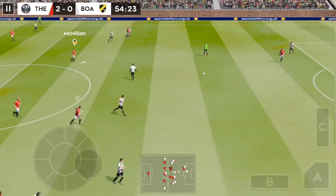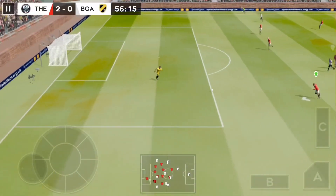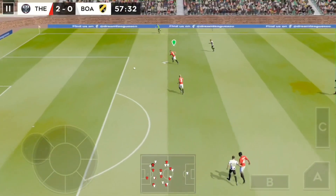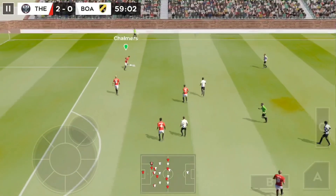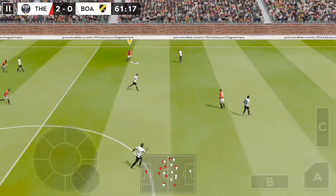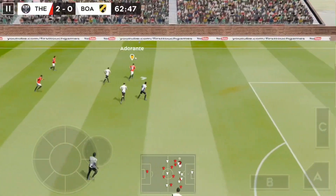Thrown out by the keeper, and that's lofted upfield. That will be the goalkeeper's ball then. Good distribution from the keeper there. Defender then back on the ball. Lovely bit of skill there. Look at that showboating.